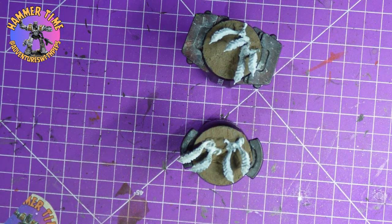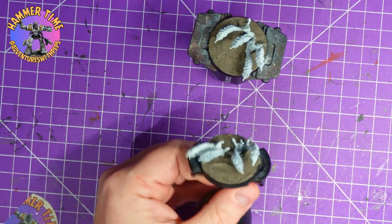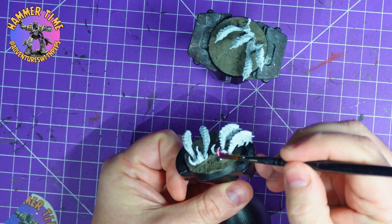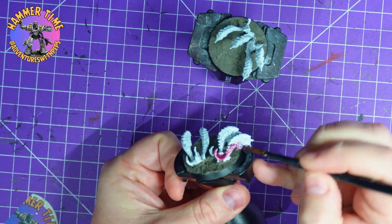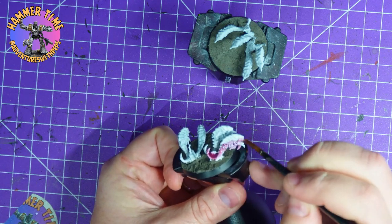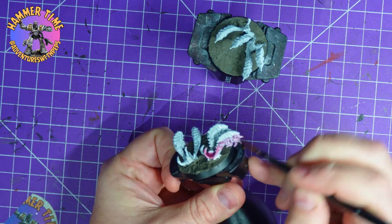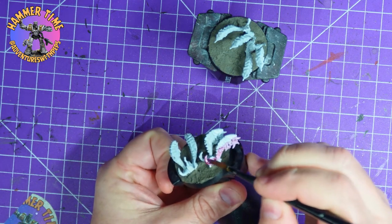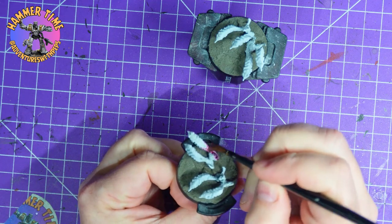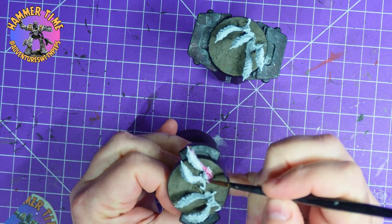So we're going to dive in — follow along if you want, if not just sit back, grab a cup of tea and listen to me yap away. I am doing mine in a Leviathan-esque scheme. If you saw the Gene Stealer video, you'll know what I'm doing — it's very similar. There's not many colors to it, I think I ended up using six in total. Very simple. I started off with a white base coat and dove straight in with Magos Purple for the flesh.